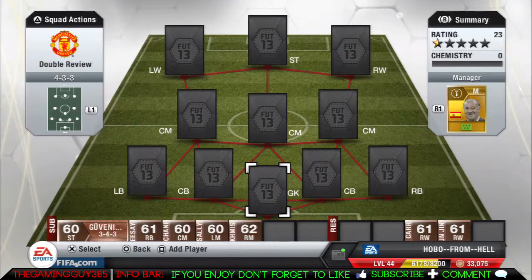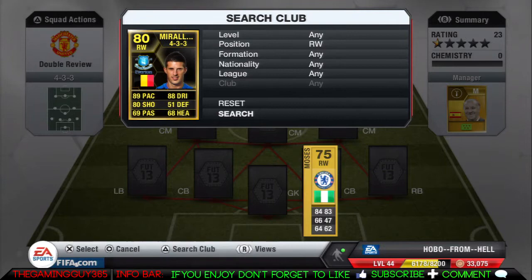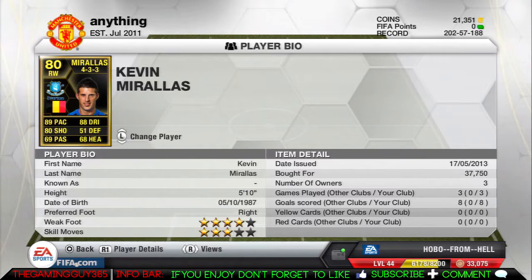Hey, what's going on YouTube? This is TheGamerThus5 coming to you with another review. This time we have the 80-rated right wing from Belgium, Kevin Morales. He has 89 pace, 80 shooting, and 88 dribbling. He's 178cm and costs between 35k and 45k.